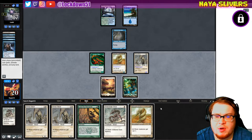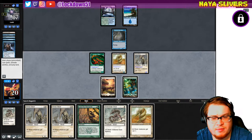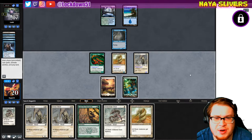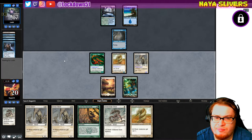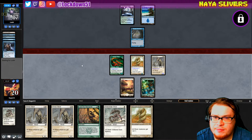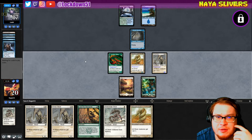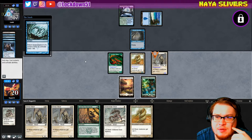I really want to get down a Plated or Sidewinder, it's kind of a bummer. He says 'UG trash' — that's funny. We'll just pass; they're holding up counterspell, they'll counter my Sidewinder or Plated. That's annoying.